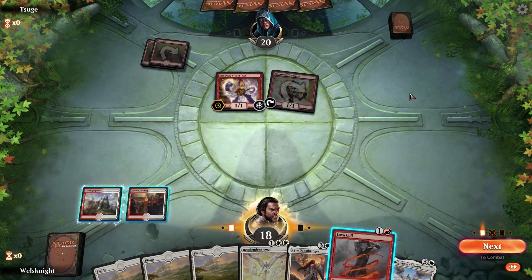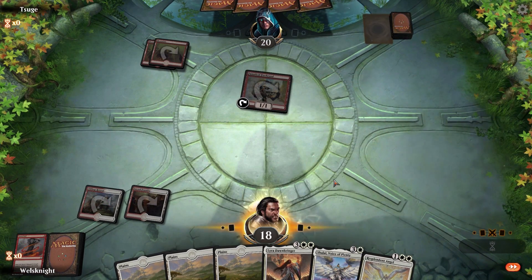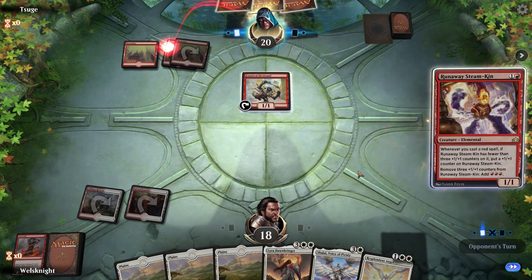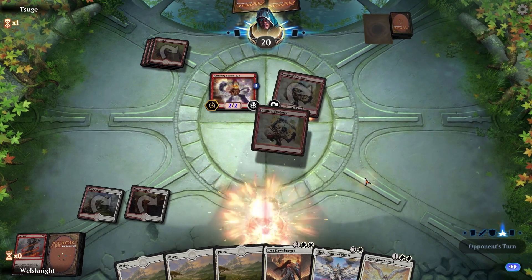Shalai is very helpful as well. Let's kill the Steam-Kin. I think we're gonna hold off on the angel for the moment because it just dies to a Lightning Strike or a Shock plus the Firebrand. I think we'll drop Shalai first because it's a lot tougher for them to deal with. They're gonna hit us for two.